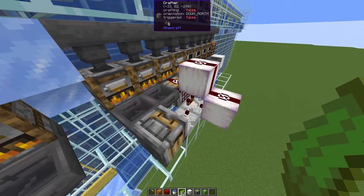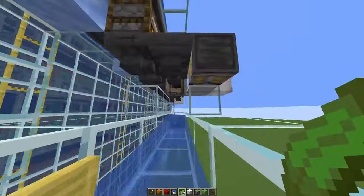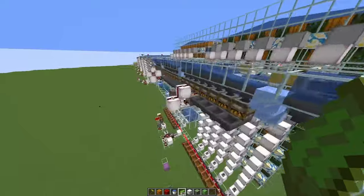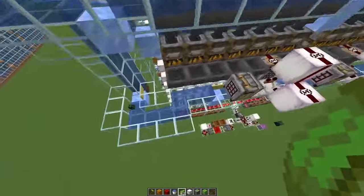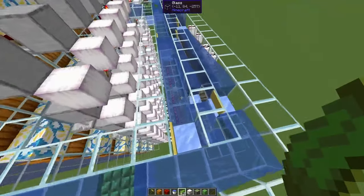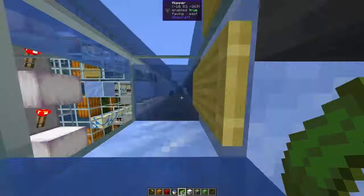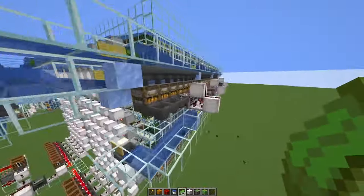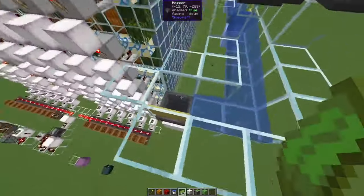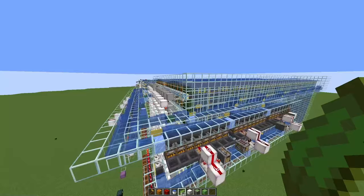We do use the experimental data pack that allows us to use the autocrafter in 1.20.4. The crafted kelp blocks will just go into the water stream here. Half of the items will be looped back — dried kelp blocks go in here and then go into a water stream in between, supplying the furnaces with fuel. We need that only for half of the furnaces, and the other half outputs the item directly here, going to my storage. And at the end of the day, I get over 1,800 kelp blocks per hour, which is really nice.